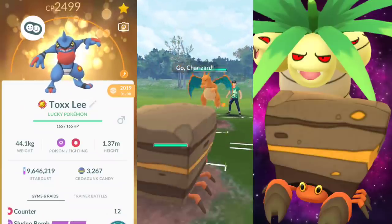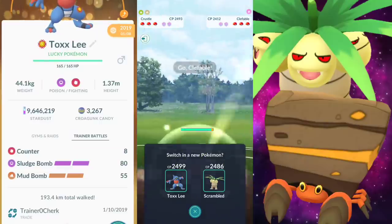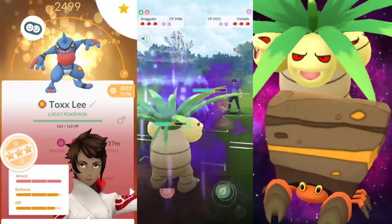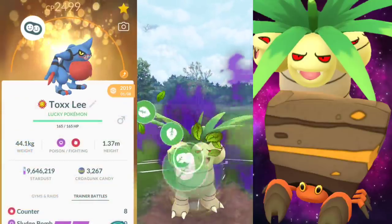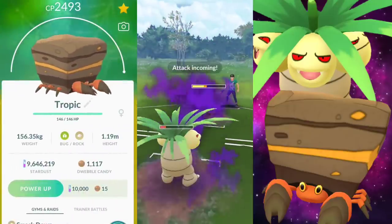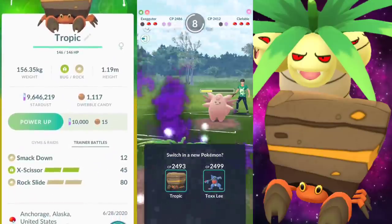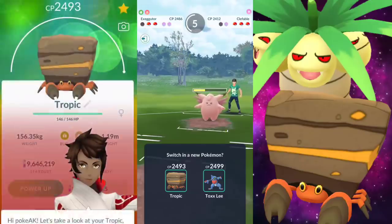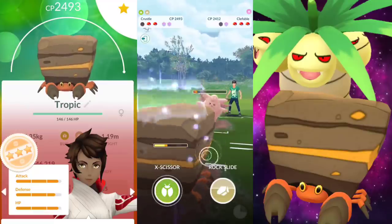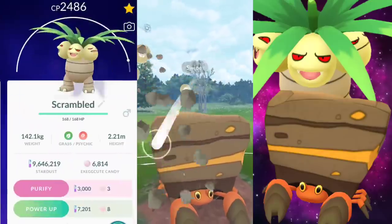I'll have all the IVs as well as the movesets on the side here so you can take a look. We're going to be leading with Crustle the entire time. We're looking at the 5-0 first, which is a little backwards from what we typically do — I usually put the 5-0s at the end. This team is killing it guys. I decided to go with it again today because it performed very well yesterday. We're sitting above 2,500 points for the GO Battle League, so we're looking fantastic.